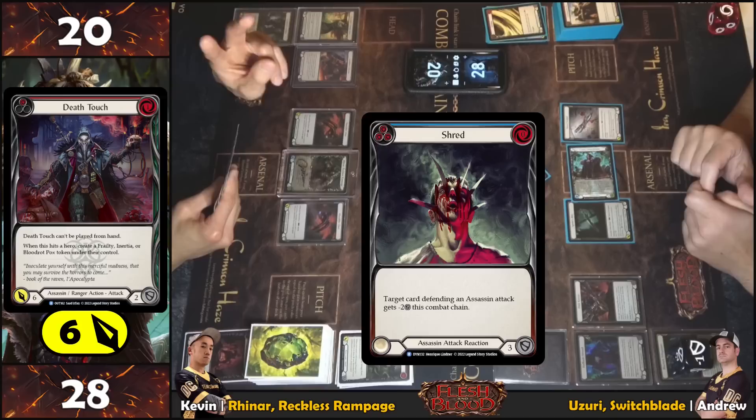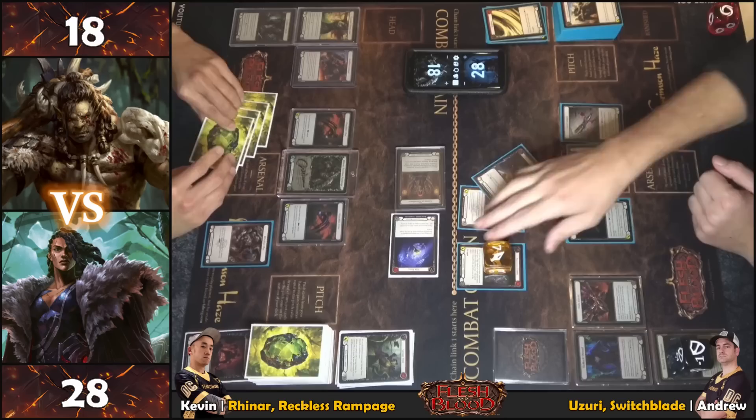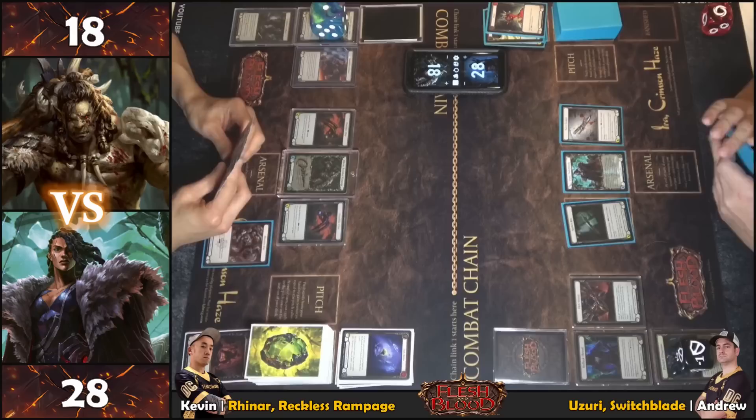Shredding the sink. Blocking two, creating a Blood Rot token. Cleaning up — no arsenal — passing back. Tick is at one.